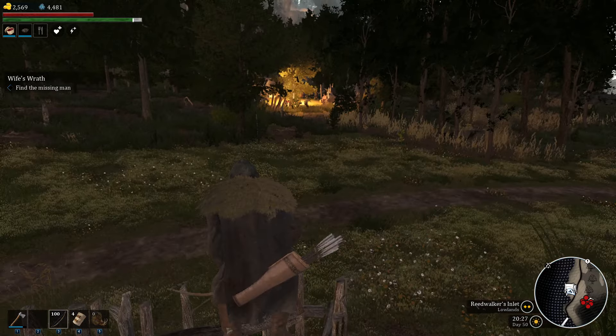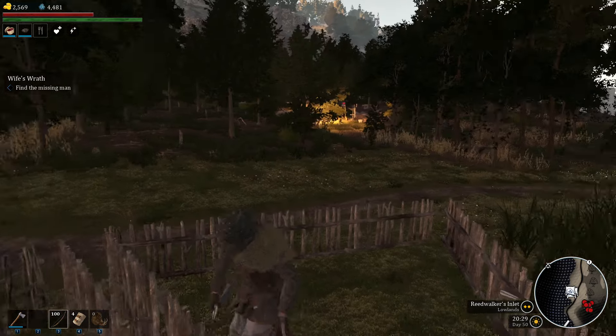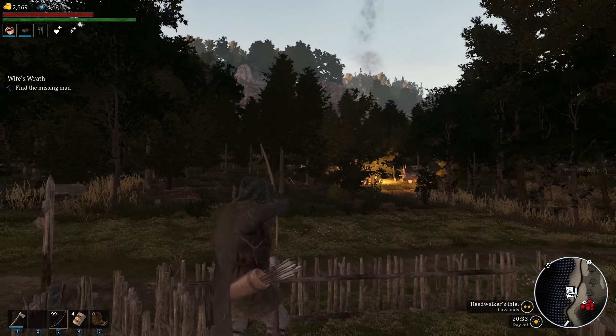That doesn't matter too much. But yeah, this is really that simple to do. You just build some fences and then, if they're properly done, you could just walk around like this and dodge and shoot in the middle until they're toast, basically.